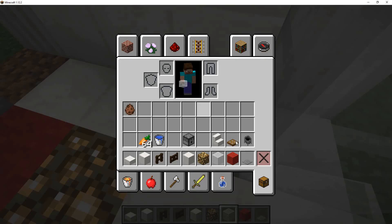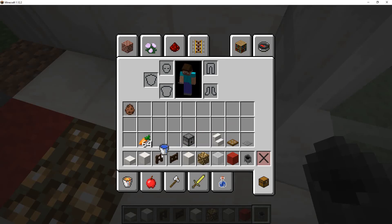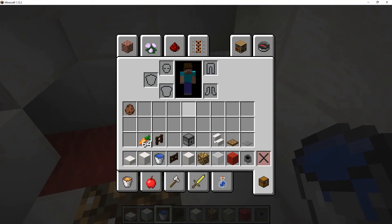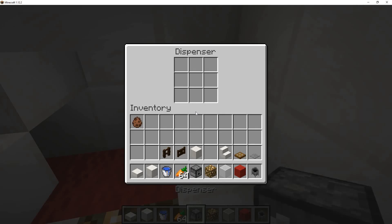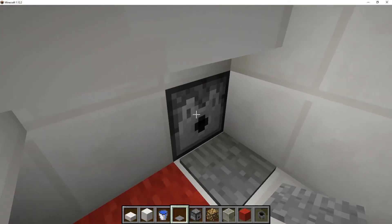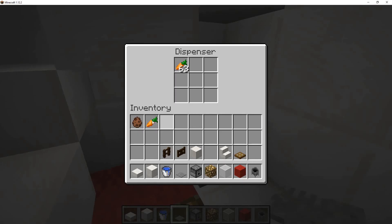In here, you're gonna add a cauldron with a bucket of water so it can drink water. And you're gonna add a dispenser filled with carrots, and put a stone pressure plate so that whenever it steps there, carrots will come out and it will be fed.